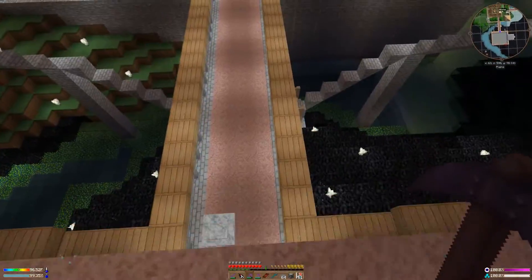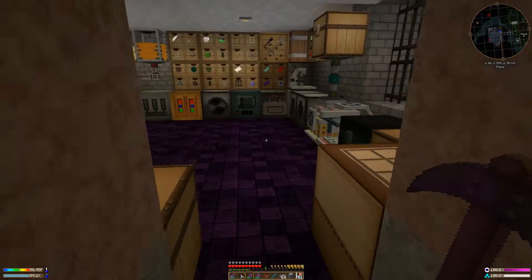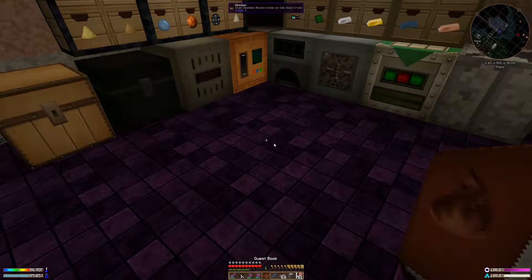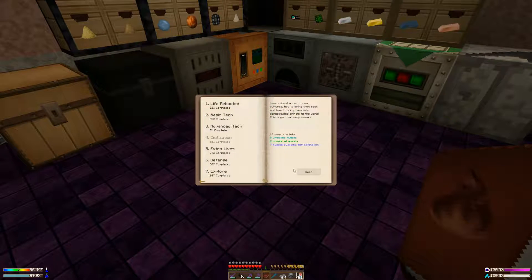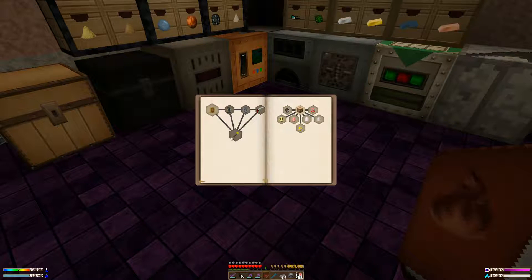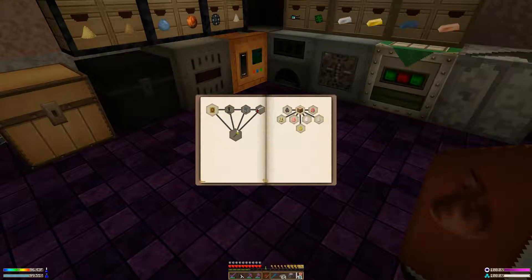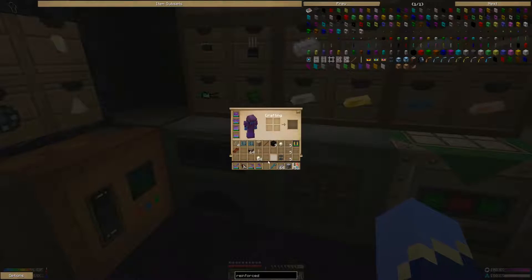I went ahead and made up that item turret - set it over there as decoration. I also noticed that the quest book was updated a little bit. If you come in here and go to Civilization, there's now this stuff. It looks like you can actually create a town using Millionaire, which is a mod I haven't played with since 1.6. That'll be interesting.